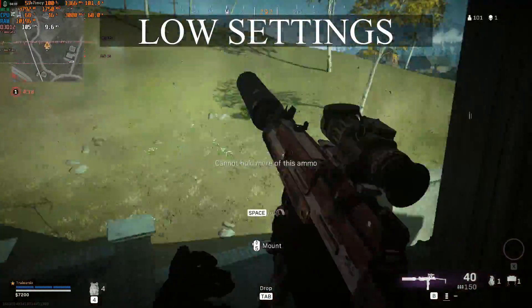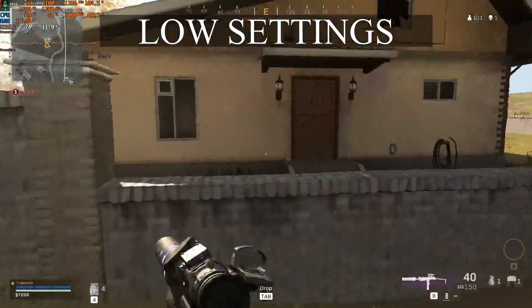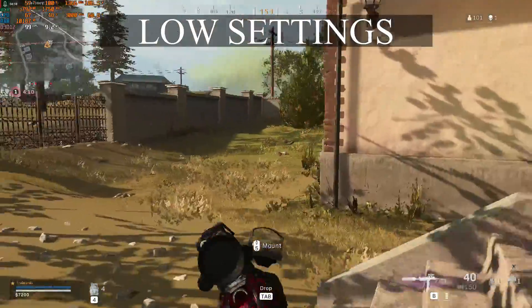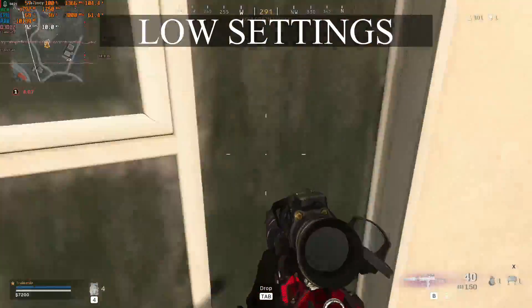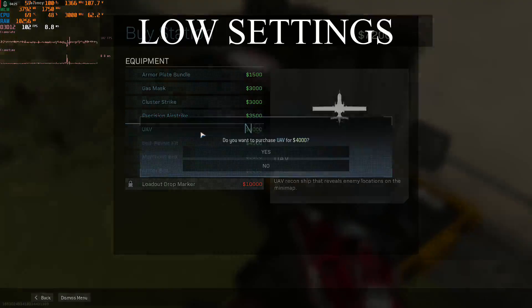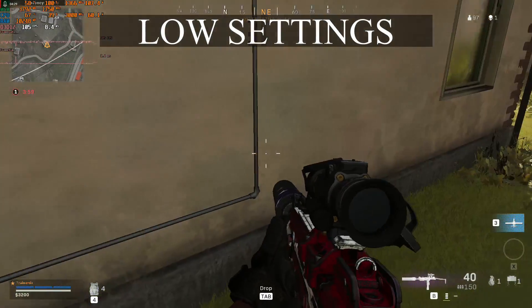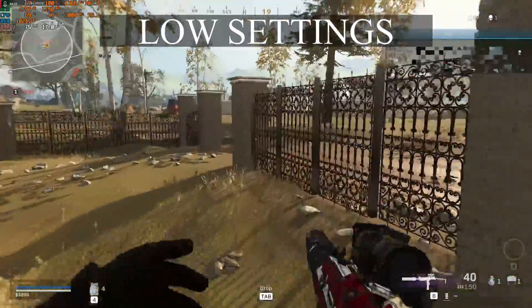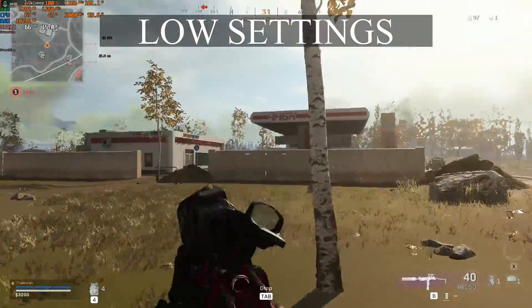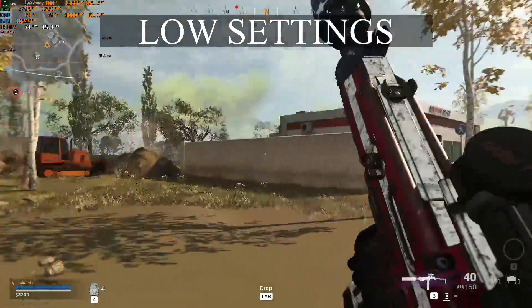Gas is inbound but we're in the next zone so we don't need to rotate. We'll keep running around these houses and keep an eye out for other players. There's a buy station — we'll grab a UAV. There's not much else to grab so I'll pop the UAV. We don't want to risk getting taken out immediately. The frame rate did drop to 65 at the buy station, which is interesting — we're still at 100% GPU usage.